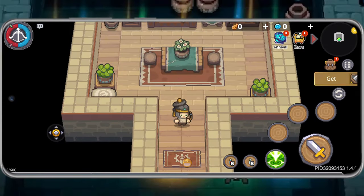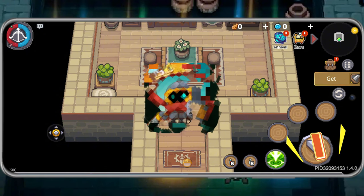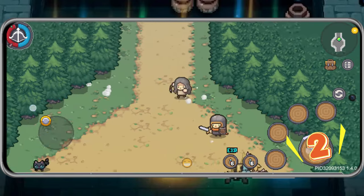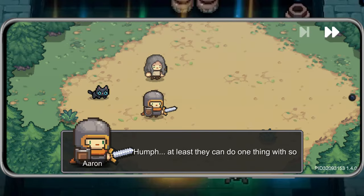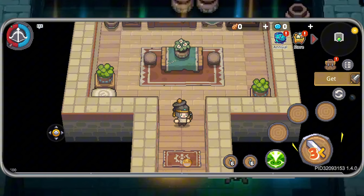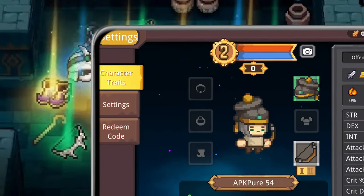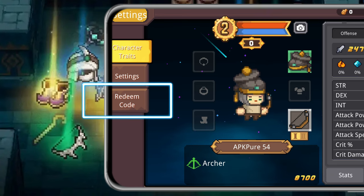Redeeming these codes is super simple. Just follow these steps. Step 1: Launch the game — open Soul Knight Prequel on your device. Step 2: Complete the tutorial — finish the intro tutorial if you're new to the game. Step 3: Click on the avatar in the upper left corner and find the Redeem Code option after entering.